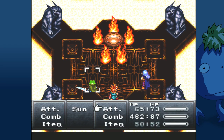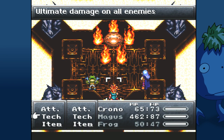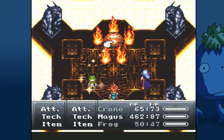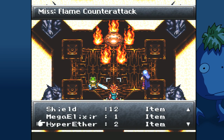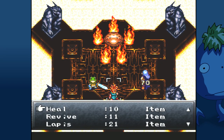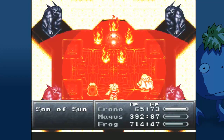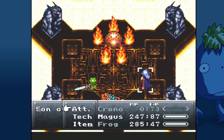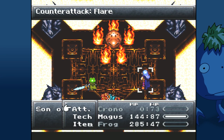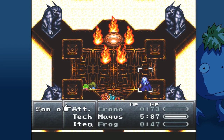Or maybe bring two healers. Let's just use an elixir — I don't even have a lot of elixirs. Let's just use a mid-tonic, I suppose. Oh, Chrono's gone. Did I just attack the middle eye like an idiot? He counters with Flare when you hit the eye — good to know. Everyone with Magus is down. Magus is down to five. Last-ditch effort, go for it!